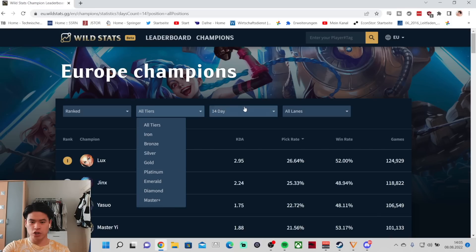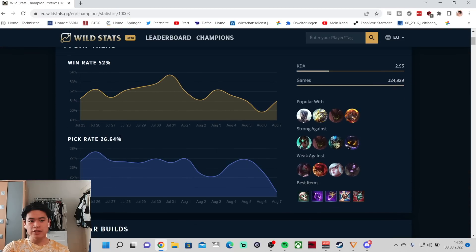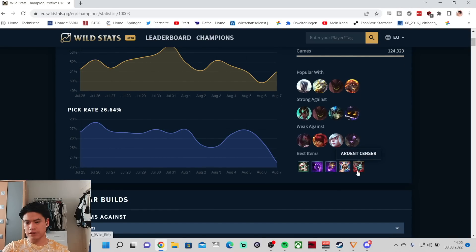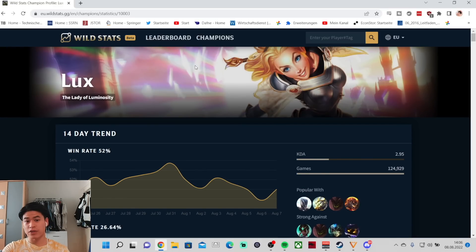You can see pick rates and win rates for champions, which is really interesting because you can filter by division, time frame, and position. You can click on a champion and see the win rate progression, pick rate progression, average KDA, total games, popular champion pairings - for example with Lux - the champions she's strong against, weak against, and the most popular item builds and runes, plus the best items for each build like ardent sensor Lux support or AP Lux.